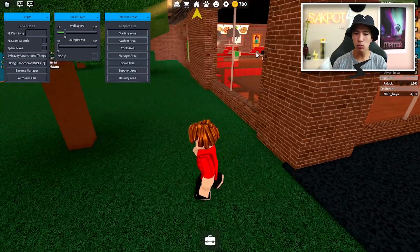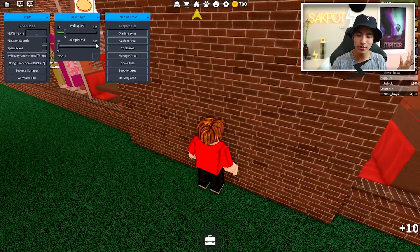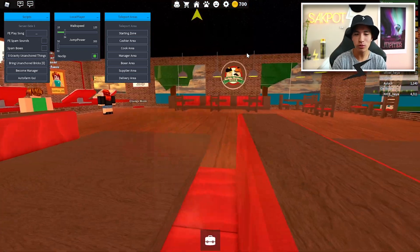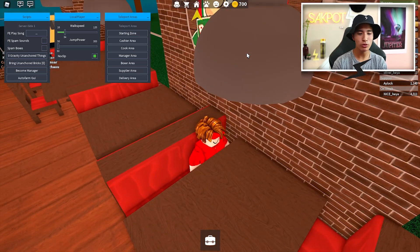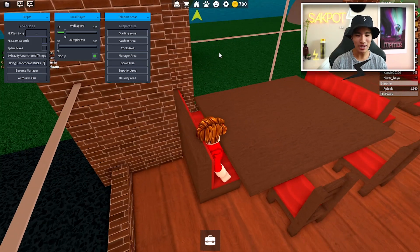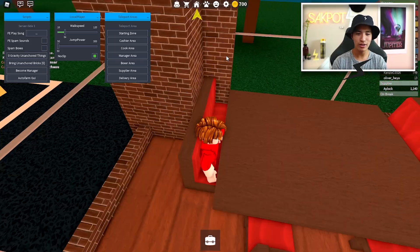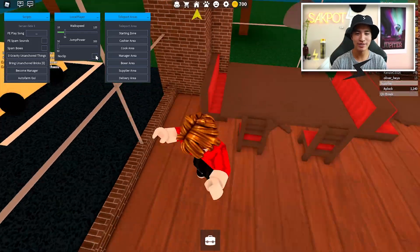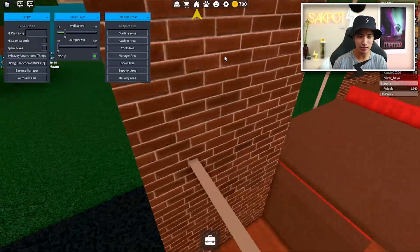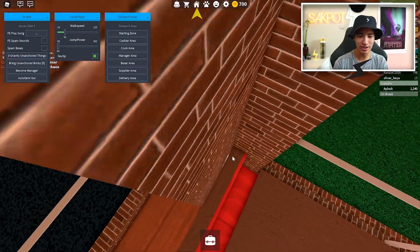Let's move on to no-clip. Obviously you can't walk through walls normally, but when you turn on no-clip that rule is gone. I'm kind of stuck in a chair, but when you're no-clipping you can walk through walls — just make sure to turn it off if you get stuck in furniture. As you can tell, I'm literally in the wall right now — no one can see me.